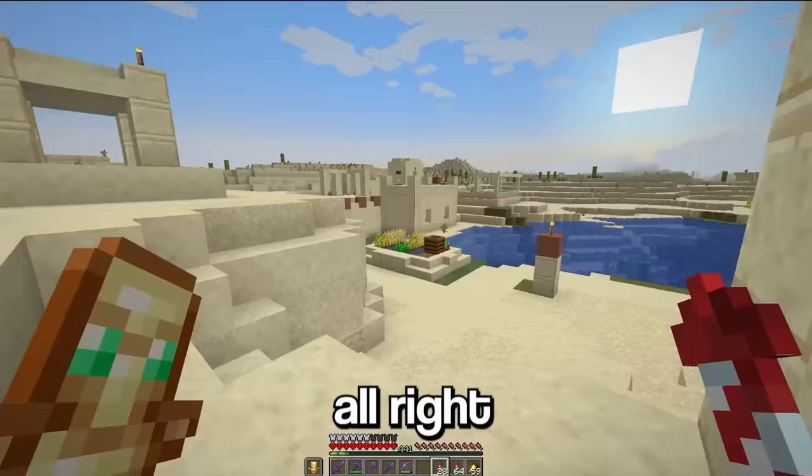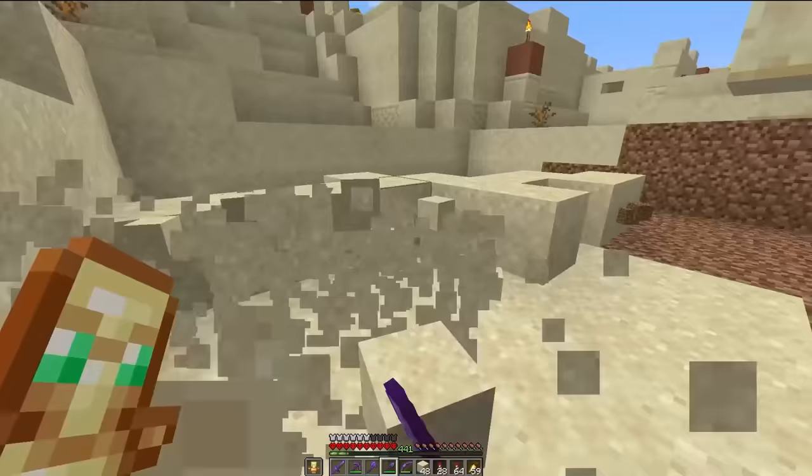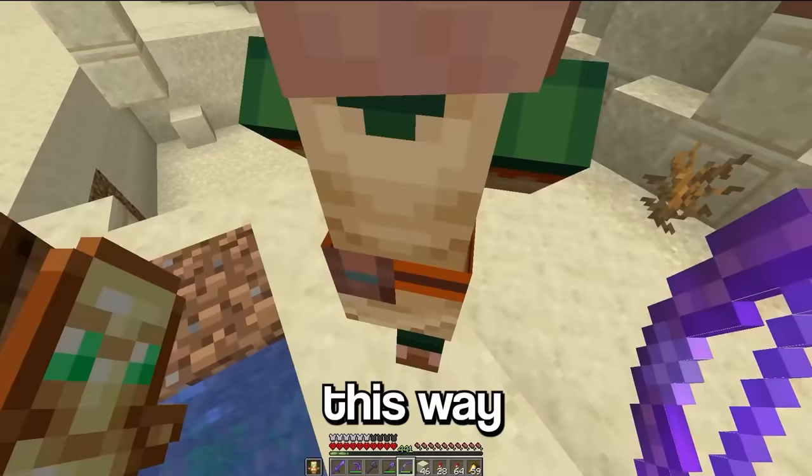Alright, we don't want these guys escaping, so let's dig a big hole and trap them in it. Excuse me sir, would you like to get in this hole? This way. Yes.